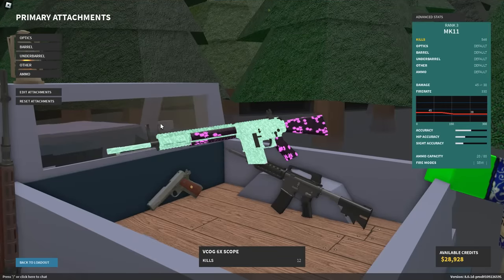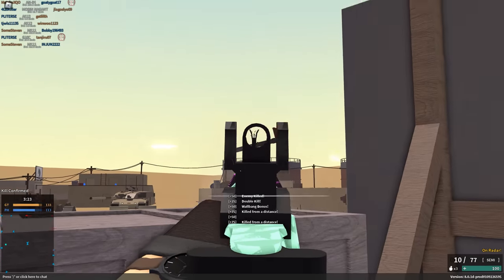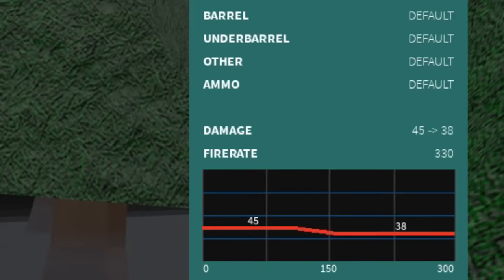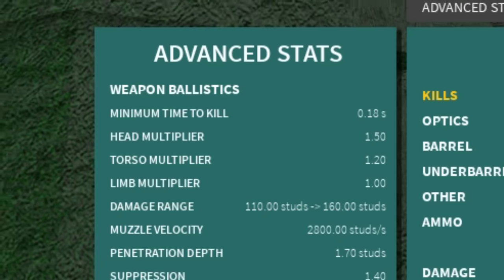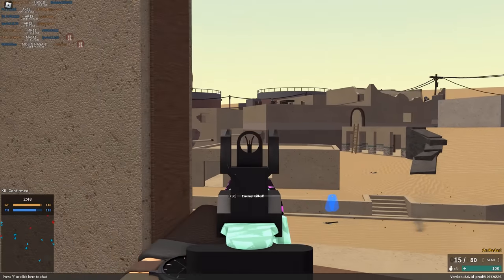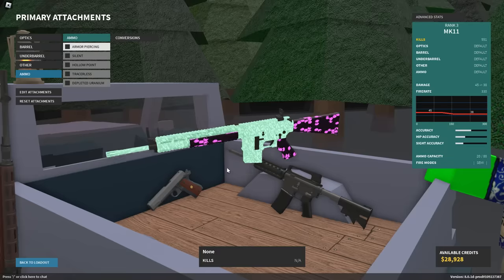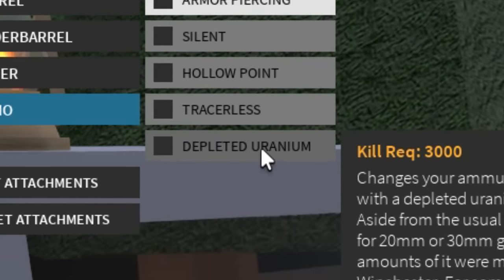DMRs are very similar to snipers and are for the most part unique from each other. The level 3 unlock of the MK11 is going to be far different from its high-level counterpart. It has a 330 RPM fire rate and a 20-round magazine with solid damage and solid multipliers. It's got fairly low penetration without armor-piercing, so this is mostly a stare-at-your-enemy-and-laser kind of thing. Great gun, great conversions — depleted uranium? It's not a war crime if it's Roblox.